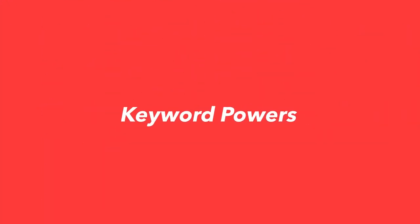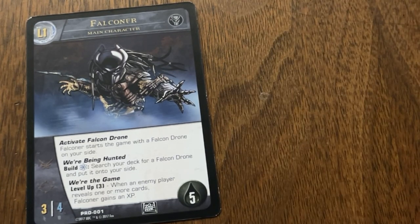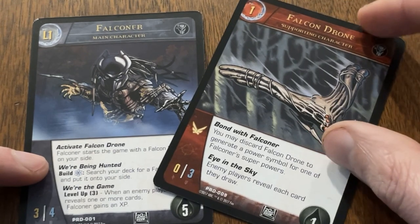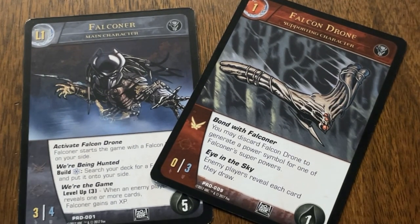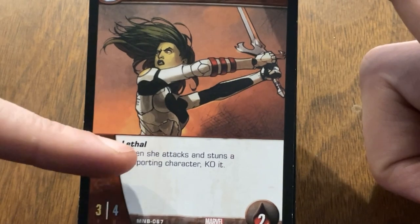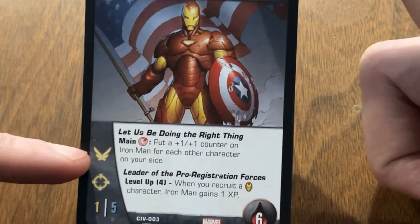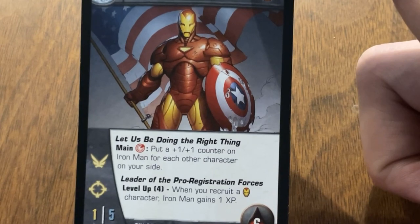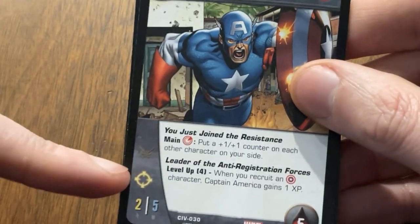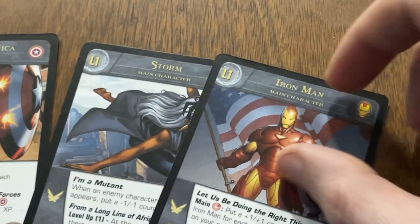The third and final power type is called a Keyword Power. Keyword powers are always on while a character is face up — you don't have to pay for them like you do with superpowers. Falconer from the Predator franchise has a keyword power called Activate Falcon Drone, which lets him start the game with a falcon drone on your side — no power symbols required. Most keyword powers are written out on the card, but there are two very common ones with special icons: Flight and Range. These icons are displayed on the left-hand side of character cards, and if the icon is lit up, they have that keyword power. Storm has flight, Captain America has range, and Iron Man has both.